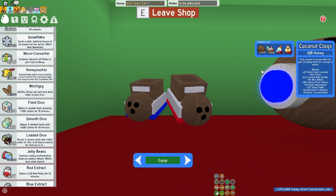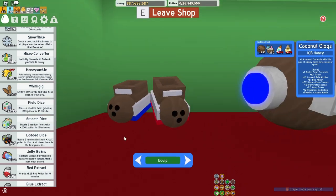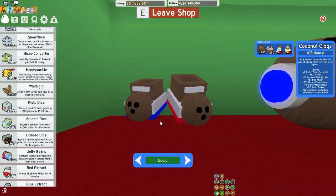Just a heads up - if you've already done it, then prepare to grind for more materials. You should just get coconut clogs after at least the coconut canister.